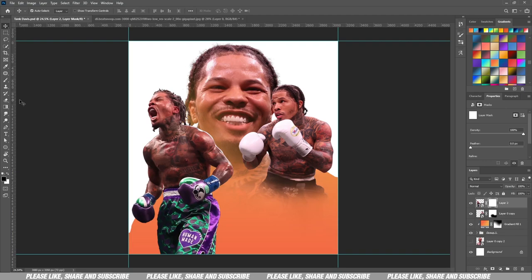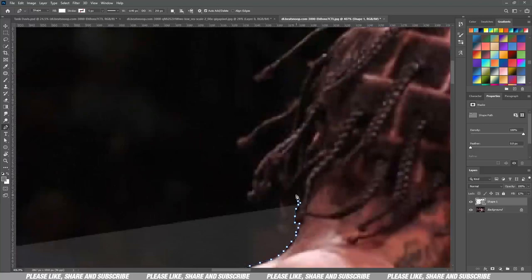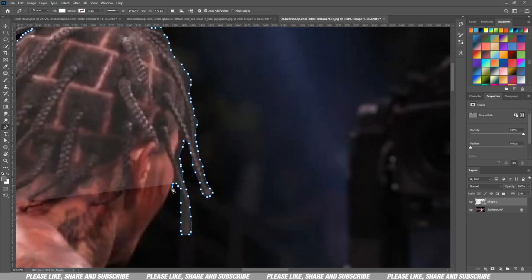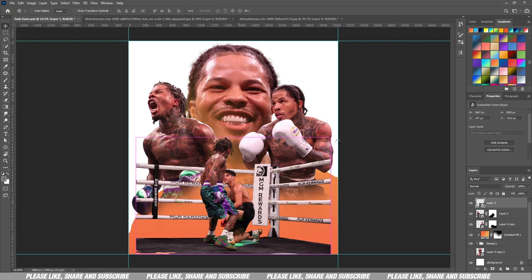I just wanted to place it to the left side, so let me blend that one in nicely. This is him in the ring with Garcia, immediately after Garcia gave up — that's the image that was captured. So I'm cutting everything now, including the boxing ring, so all the background card was gone.